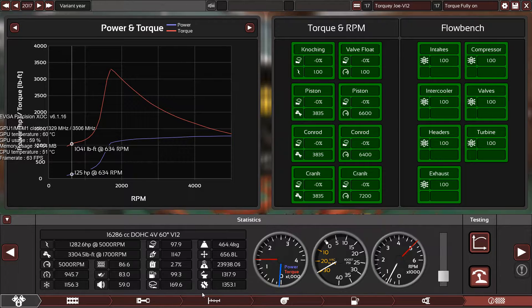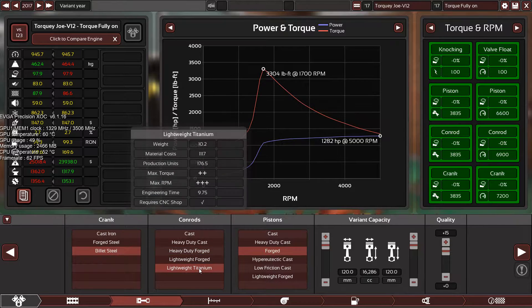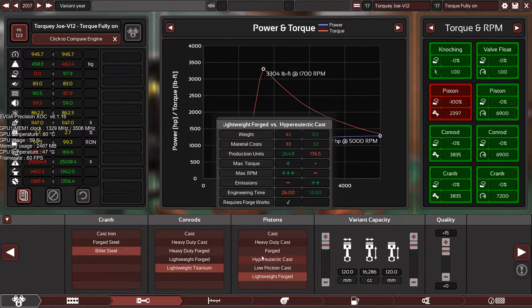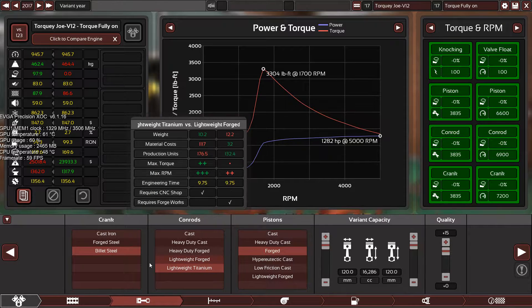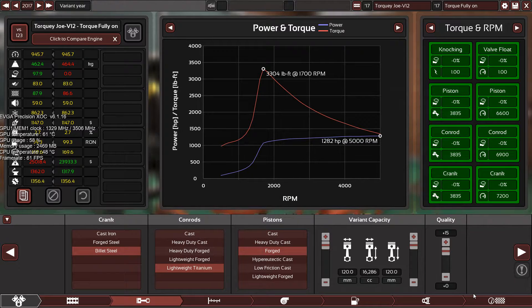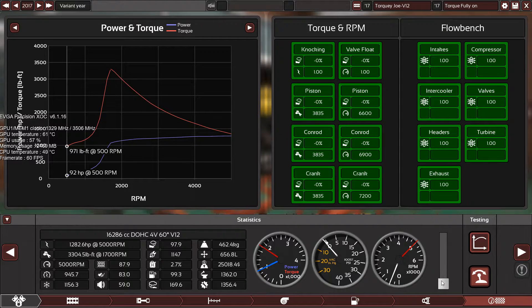The octane is very high, of course, so it's very expensive to make. We can actually make it run smoother — we should use forged components. Titanium and forged with billet steel — now the engine is much smoother. Look at this: 634 RPM and 1,041 pound-feet of torque, and these are just at idle. This is a perfect truck engine, if only it consumed less fuel, it would be awesome.